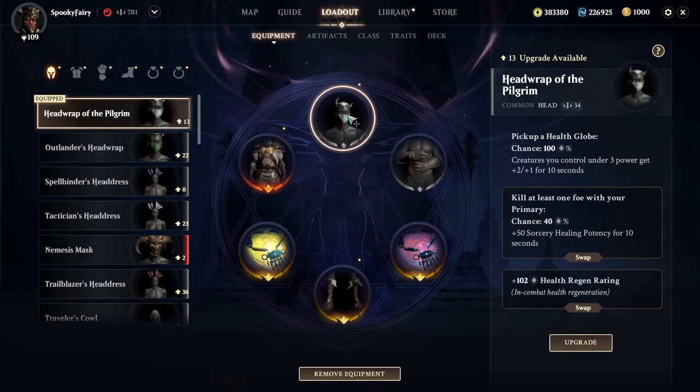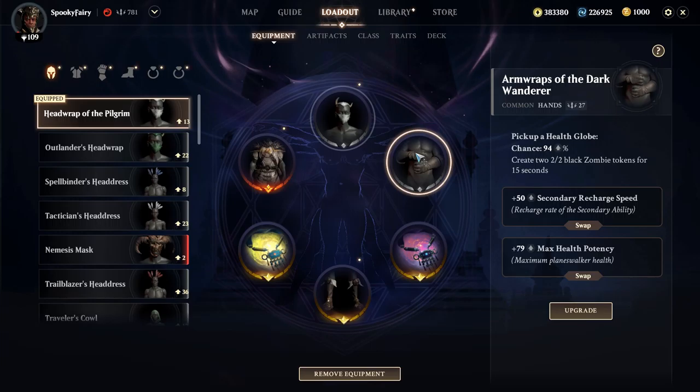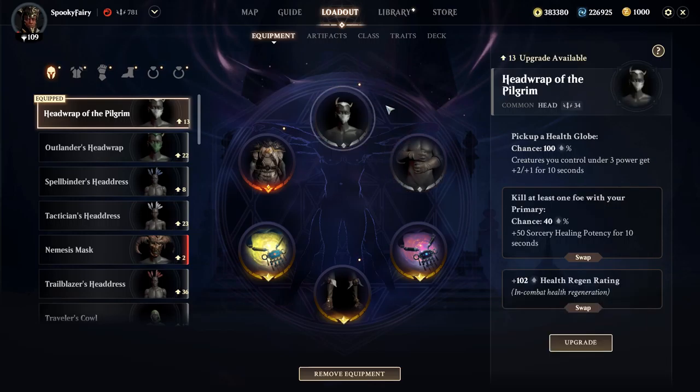This triggers when we pick up a globe. The other thing I use is: when I pick up a globe, create two 2/2 black zombie tokens for 15 seconds. So we have these two effects.